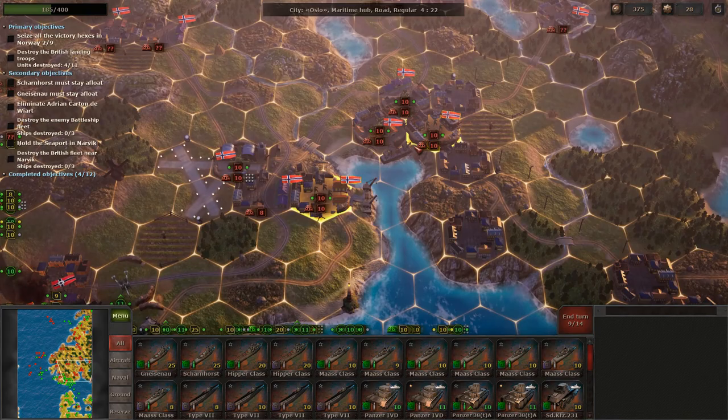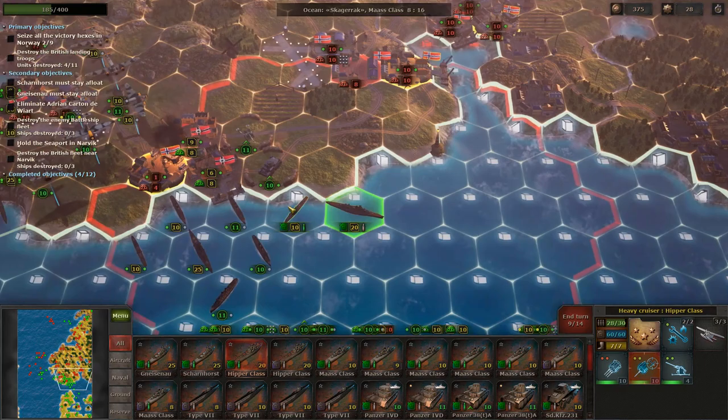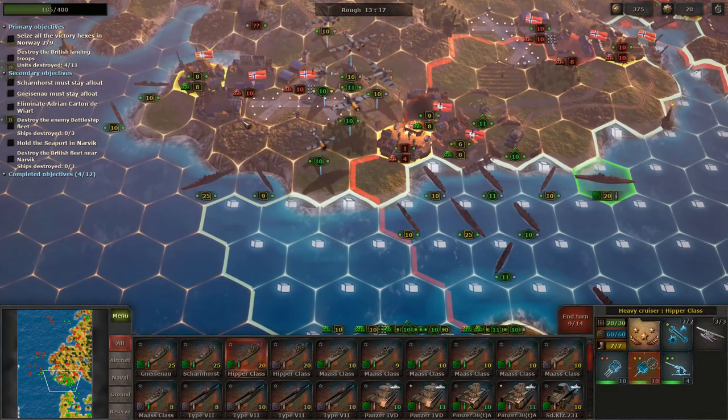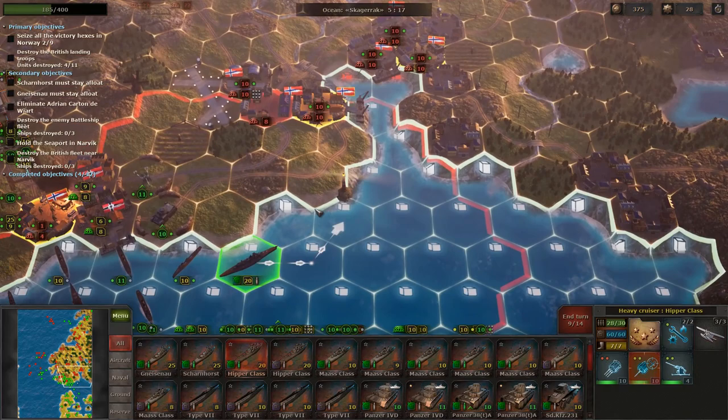Before we can utilize our planes over here, we need to take out these anti-air — luckily we've got capital ships to do it. We are not going to go after their fleet just yet; we're going to wait and weaken them first. If we send the fleet in right now, they'll take heavy, heavy damage. There's no guarantee that our battleships will survive if we go about it that way.